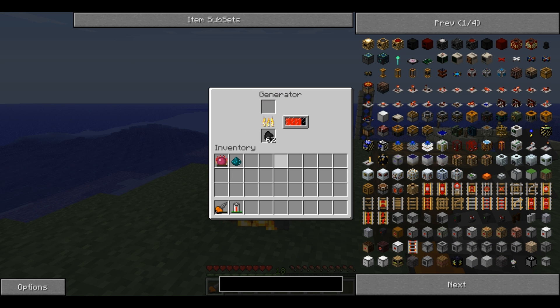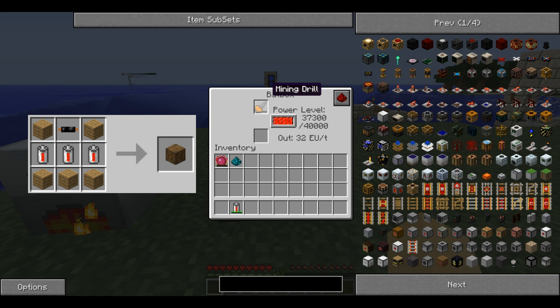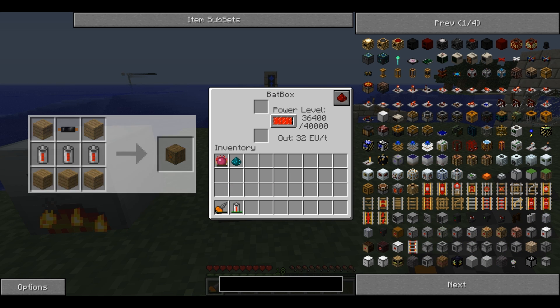Note that the generator only holds 4,000 EU and therefore cannot fully fill a Mining Drill. Alternatively, place it in the top slot of a batbox, in which case fully recharging it will take a quarter of its charge.